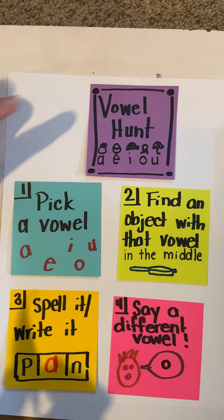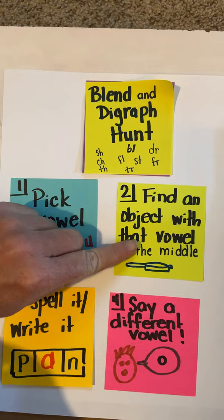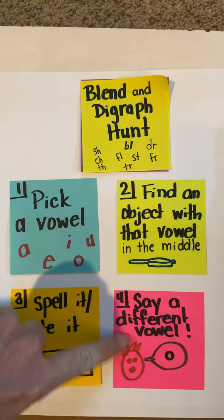One game we didn't talk about that we could play is, instead of Vowel Hunt, a Blend and Diagraph Hunt. Instead of picking a vowel, you pick a blend or diagraph that you like, then you find something with that blend or diagraph — not in the middle. So mom might say 'flower' and you run around the house and find something with a 'fl' sound. Or I might say 'shh' and you run around and find something with that 'shh' sound. Then you spell or write it and say a different one.